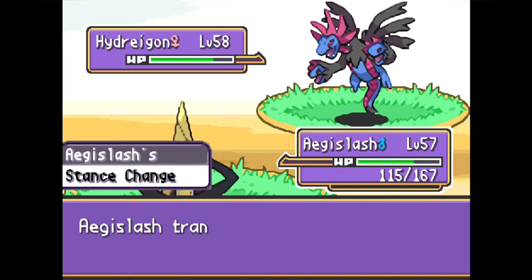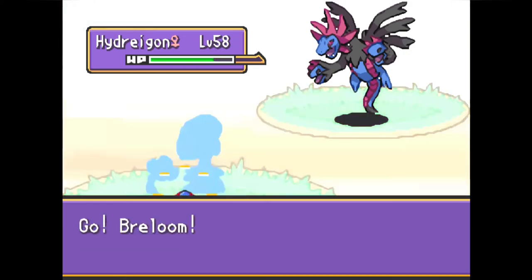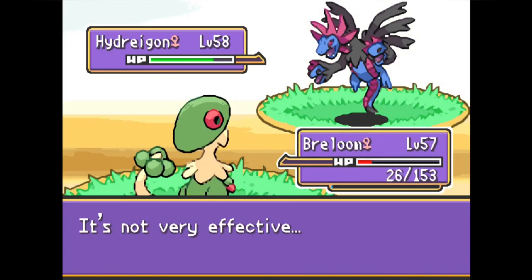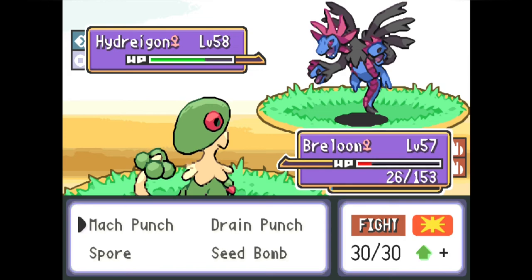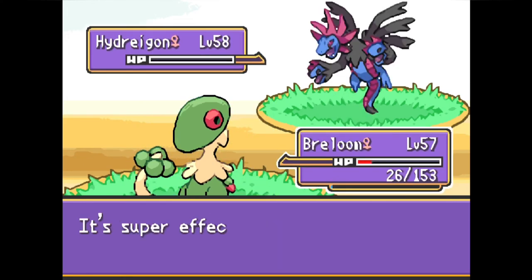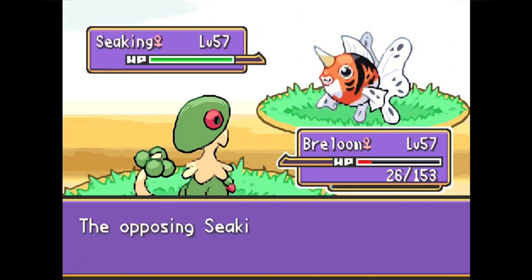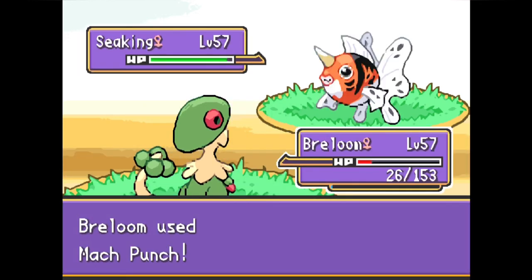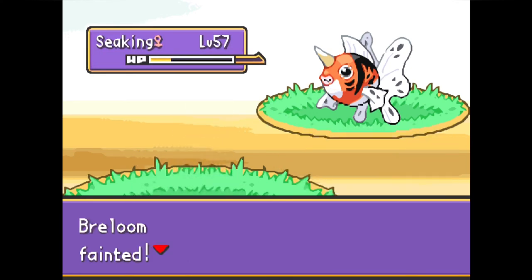Tessie switches Zeraora out for Hydreigon as we predict wrong and go for King's Shield, which is fine — we couldn't deal much damage to Hydreigon anyway. Like a game of cat and mouse, as Hydreigon comes back out so does Breloom, and Hydreigon fires off Dark Pulse meant for Aegislash. Breloom tanks it, hanging on with just 26 HP. We click Mach Punch here since Hydreigon is faster and we can't risk a switch. Boosted by the Fighting Gem, we land an unnecessary lucky crit — Hydreigon being 4x weak to Fighting means it's lights out. Breloom then gets one last Mach Punch on Seaking for super effective damage before going down to Smart Strike.